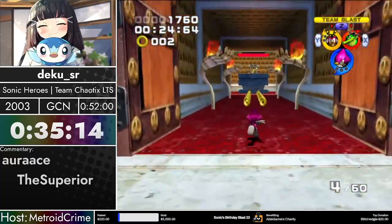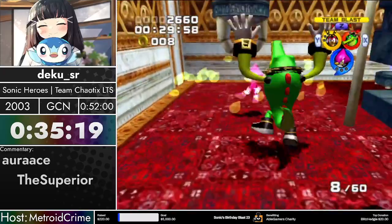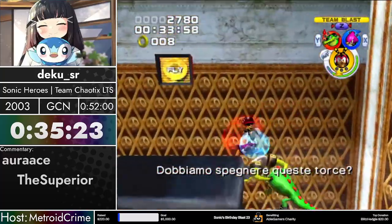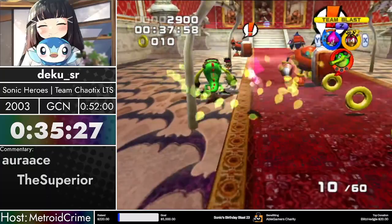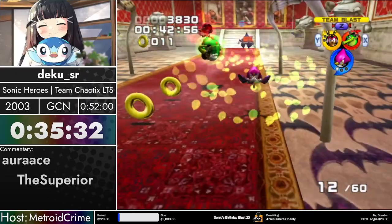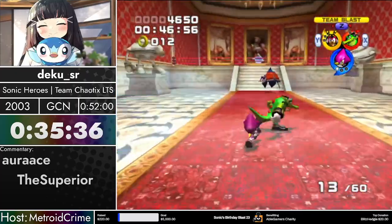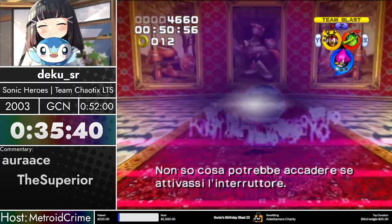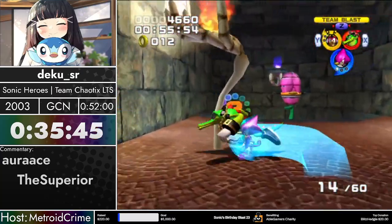That fifth-enemy 50/50 RNG is really significant in this stage, because level three Espio having wind physics to blow out torches will allow his homing attack to blow out the torches — saving significant time later on. He's going to have one more chance to get the roll before losing a ton of time here. He'll lose like 15 seconds if he doesn't get the second roll here.